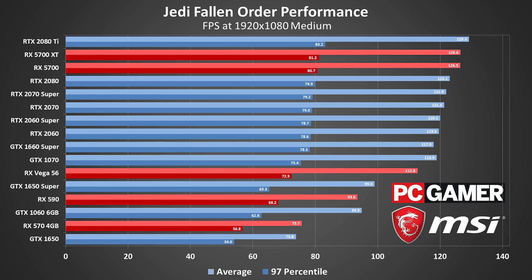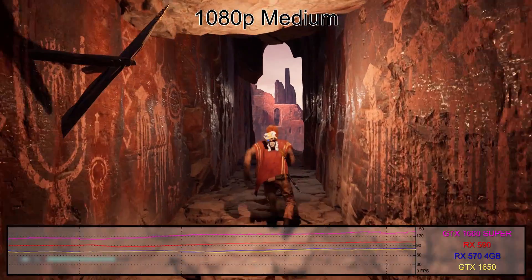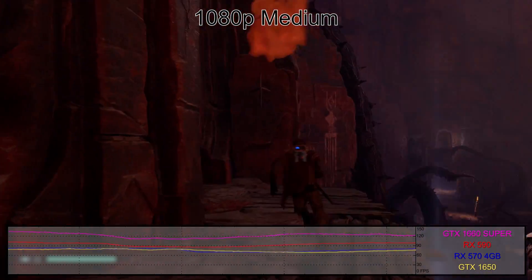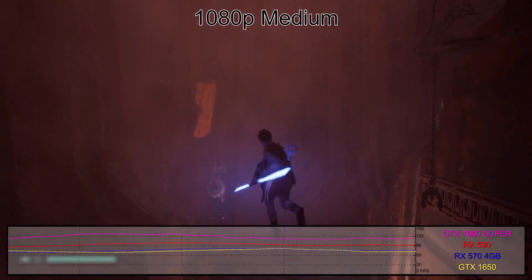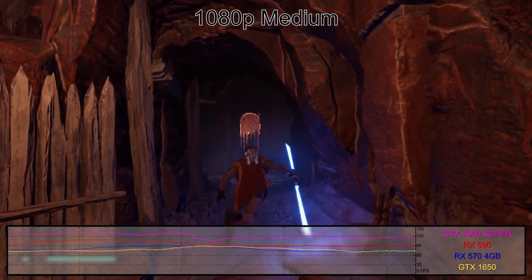An uglier problem shows up when you look at the 97th percentile scores, revealing frame rate dips to a consistent low of around 80 FPS across all the high-end cards we tested, and that's with a fast CPU and SSD storage. The power of the cards clearly isn't to blame for these hiccups. We tried using UE4 Console Unlocker to remove the frame rate cap, but performance didn't improve much. It seems the main bottleneck is the CPU, and even a 5GHz Intel chip isn't sufficient to max out frame rates.